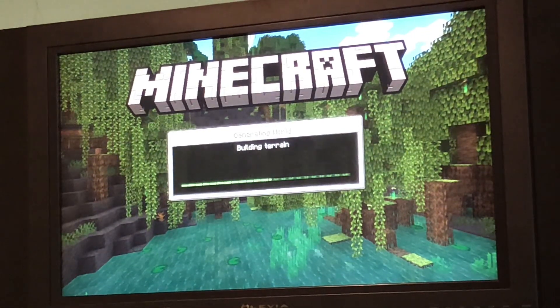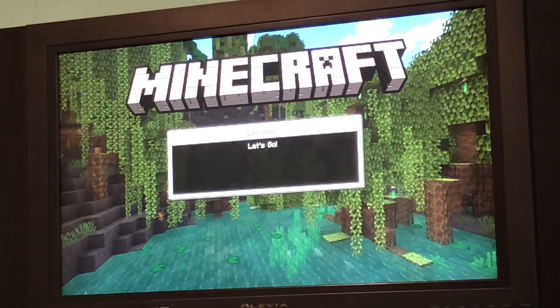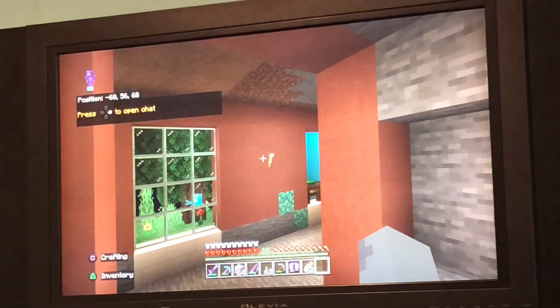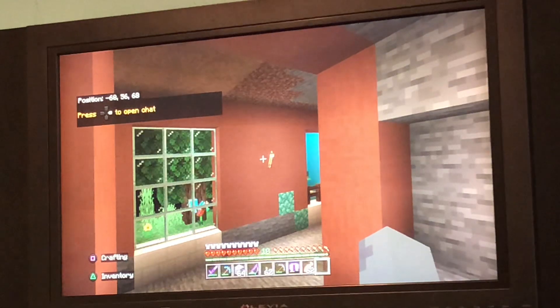I just wanted to do a part 2. So I'm going to build the Elder Guardian room because I'm impatient in this video — not the Clyde's Choice, the Elder Guardian.